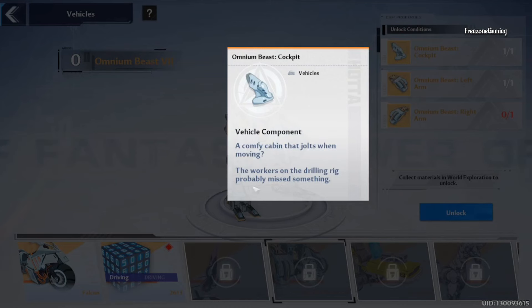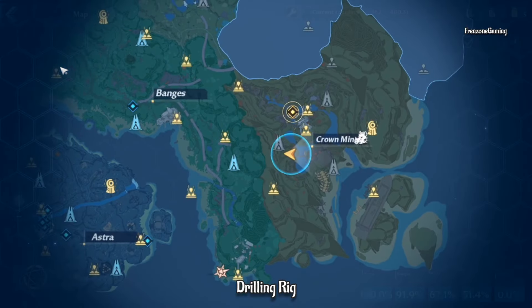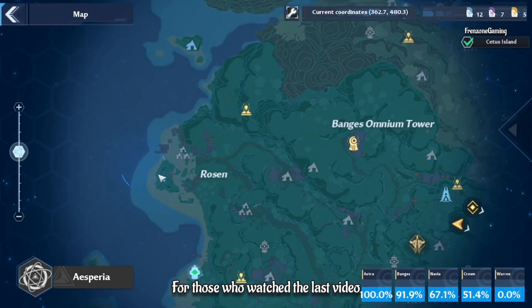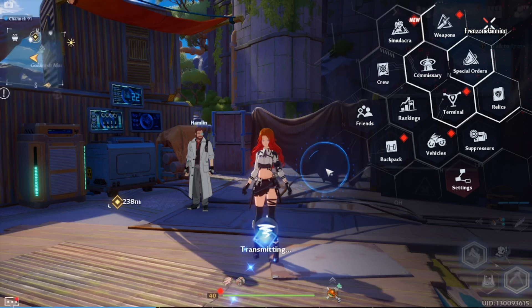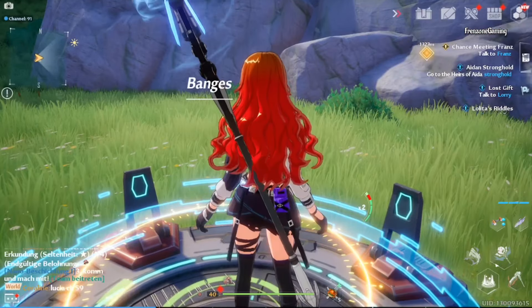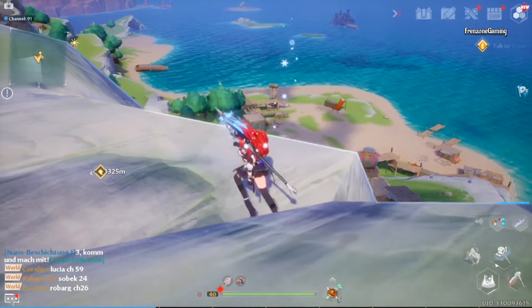The first piece you need to get from the workers on the drilling rig. You teleport to the same spot where you defeated those monsters for the Chaser mount over at Leon. I'll use the up teleportation spot since we used that in the last video, so it'll be easier to follow. After teleporting here, you want to turn around just like before.